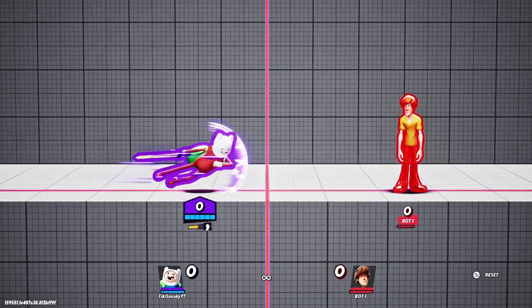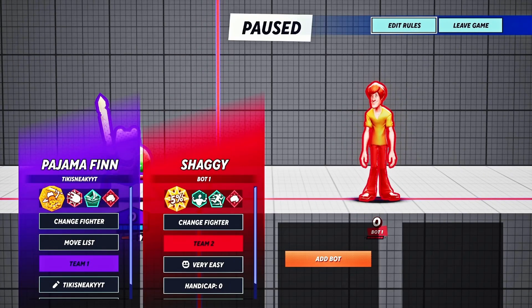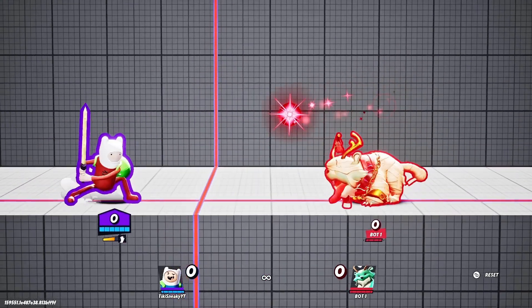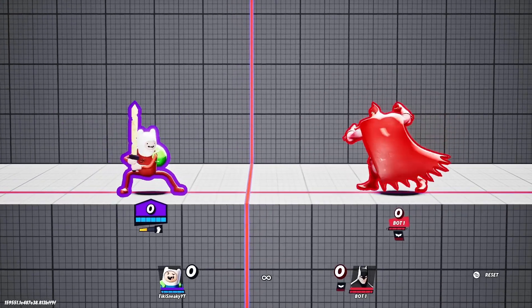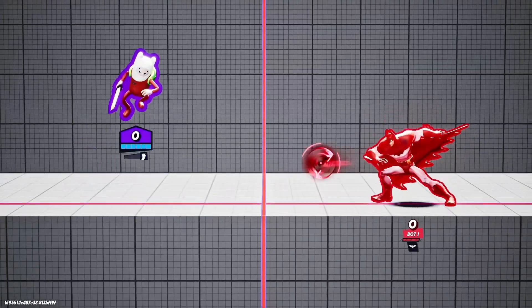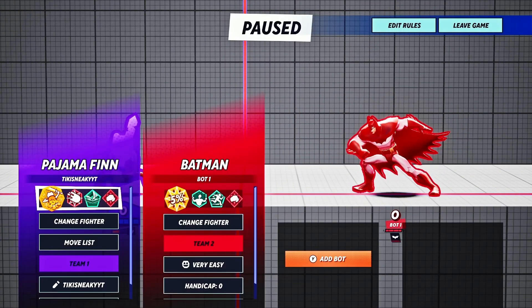Side special on the ground is insanely good. You can use it for combo extensions - 23%. You can also use it to destroy projectiles. Finn can literally break Batman's batarang, which is one of the best projectiles in the game. And you can do it with his aerial side special too. So you can break projectiles with both aerial and grounded side special - it's just an insane move and I'd recommend using it.